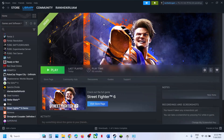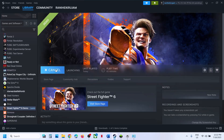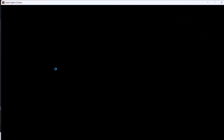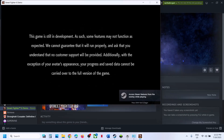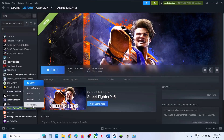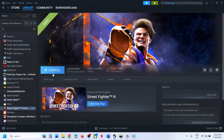The next step is to try DX11 or DX12 in the launch options. Make a right click on the game, select Properties. In the launch option, type '-dx11' and launch the game to check. If this does not work, go back to Properties and type '-dx12' instead, then launch the game and check.